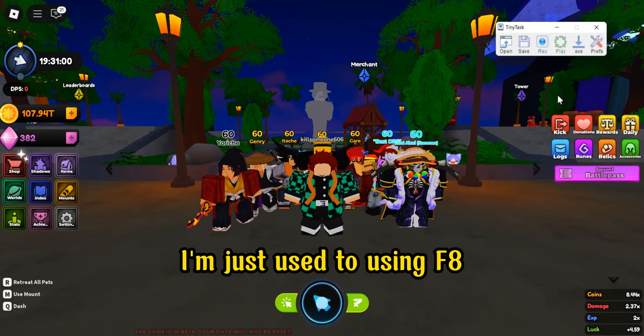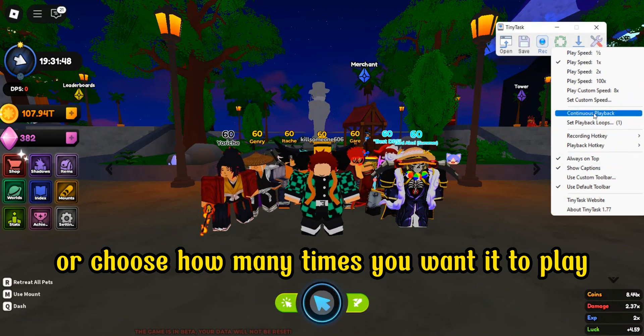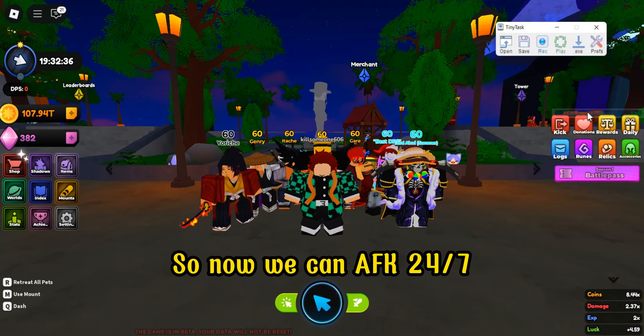I'm just used to using F8. Go to the press section and set it to repeat, or choose how many times you want it to play. So now we can AFK 24/7.